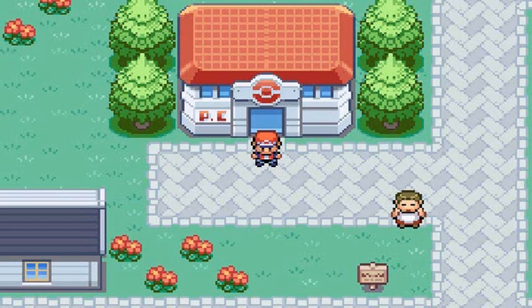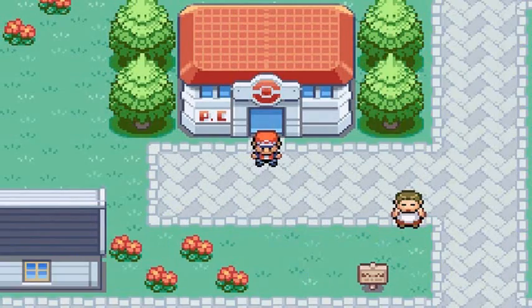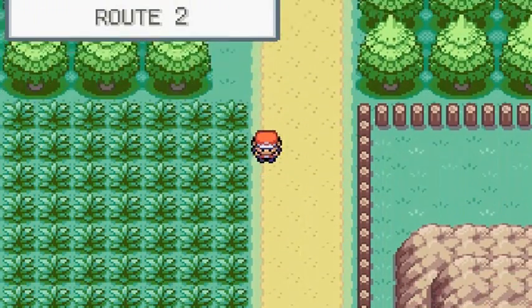In-game trades for Pokemon Leaf Green and Fire Red — I believe there's one thing different in Fire Red, I could be wrong. I've been saving this episode for quite some time and I'm really excited because there are quite a few trades. We're starting off with the very first Pokemon: Abra for Mr. Mime. We have Razor here because we need Cut.